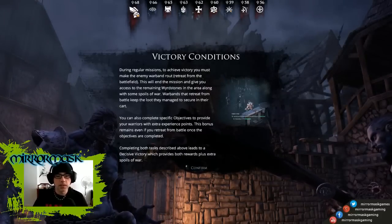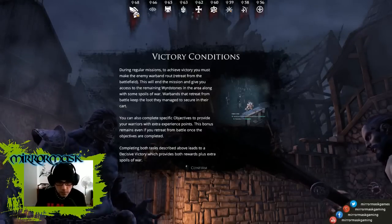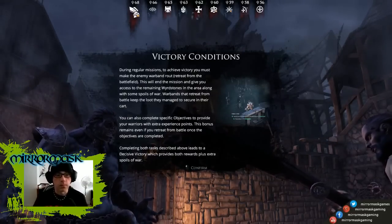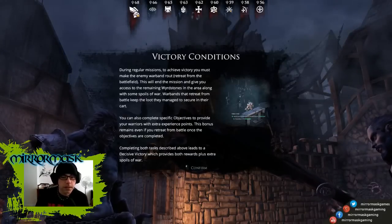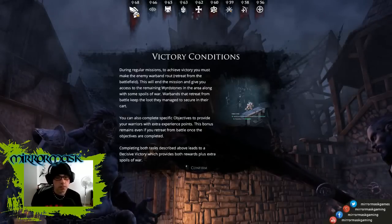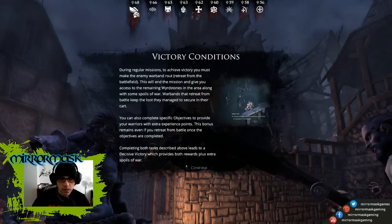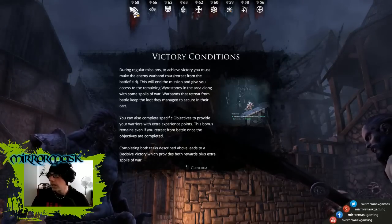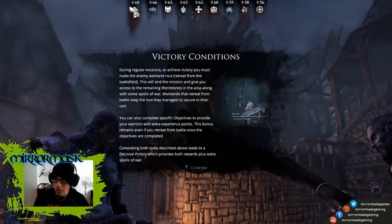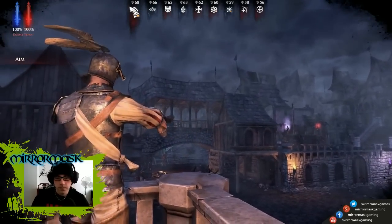During regular missions, to achieve victory you must make the enemy warband retreat from the battlefield. This will end the mission and give you access to the remaining wyrdstones in the area along with some other rewards. You can also complete specific objectives. This video is probably in 720p, but oh well — moving forward.